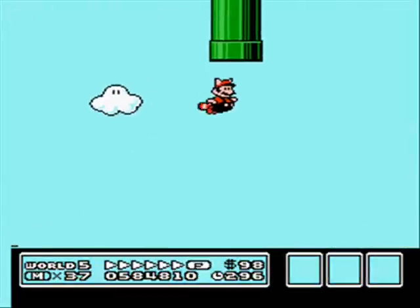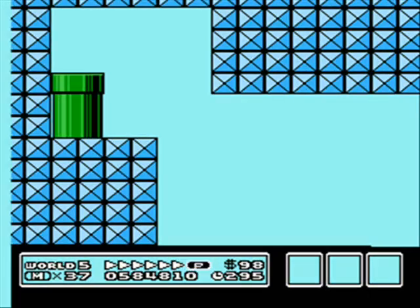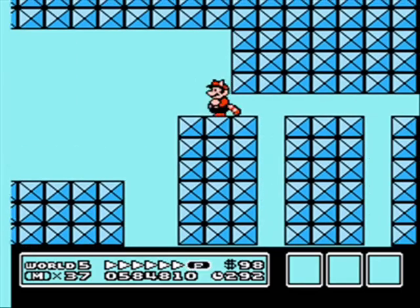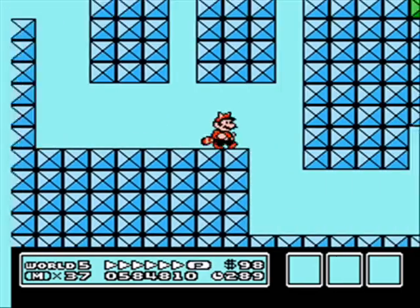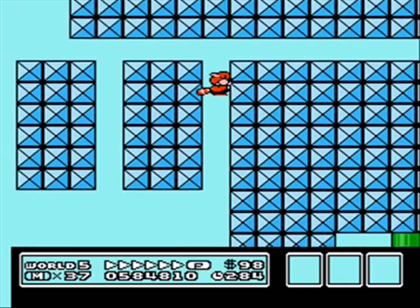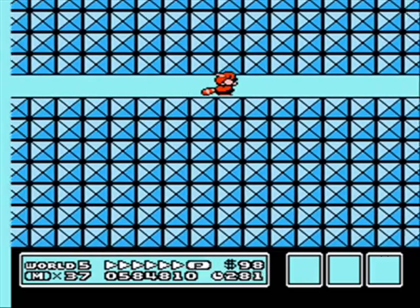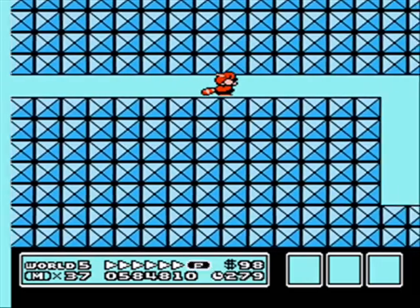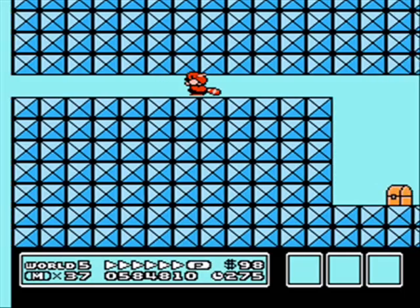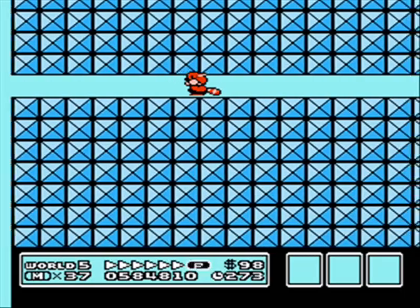There's a secret up here. Now how do we get in there? With the P-Wing, you have infinite flight power — it'll always stay like that. The sound of it is actually kind of annoying. We could go in here, and there's a secret box with a music box in it. I'm not picking it up, because that will end the level.